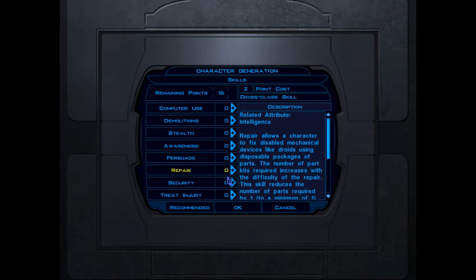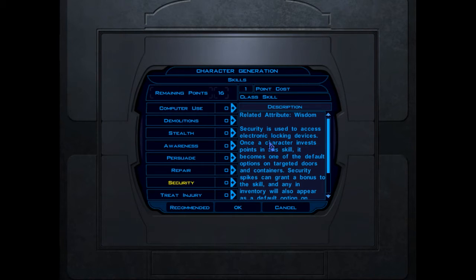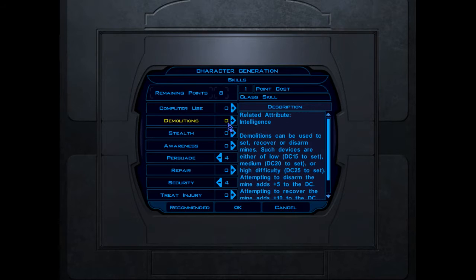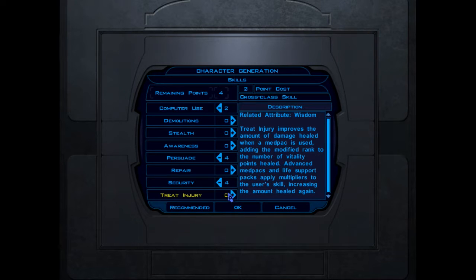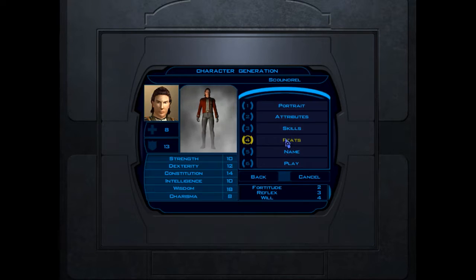Since our good stats are Wisdom, we're good at Security and Treat Injury. Security accesses electronic locking devices. I'm going to go with Persuade, even though our Charisma is kind of garbage. I'll also take Computer Use, which is a cross-class skill. And I'm actually going to go with Awareness instead of Treat Injury.